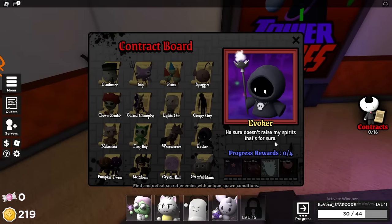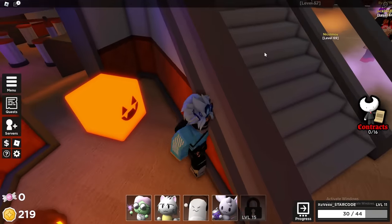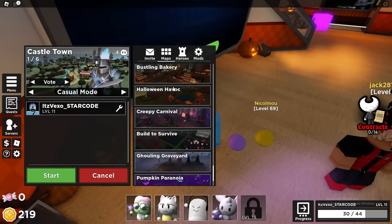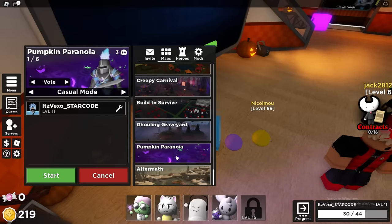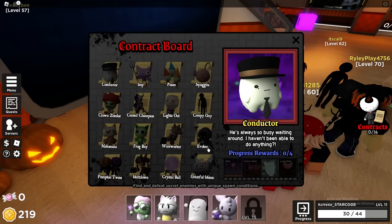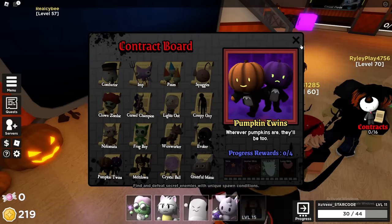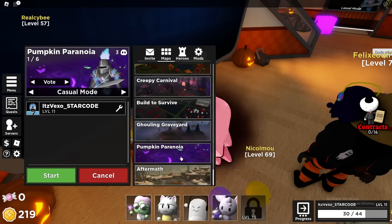That contract is going to be in Pumpkin Paranoia, so make sure you find that map. For the Pumpkin Twins, this one is 100% going to be in the Pumpkin Paranoia map as well. Make sure you have that map selected to get that contract.